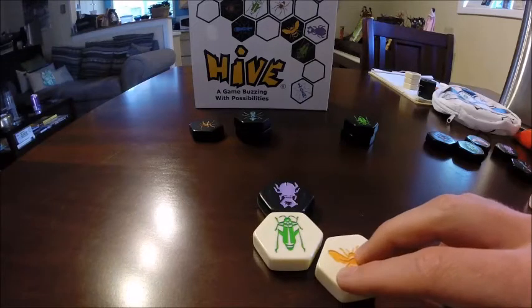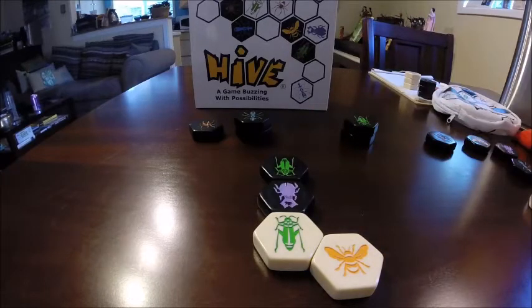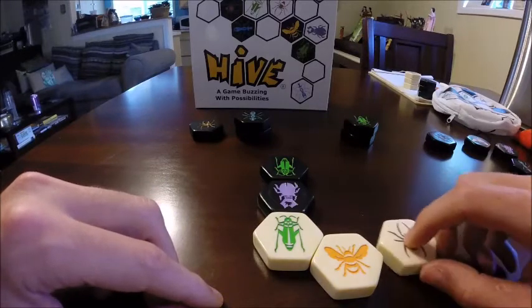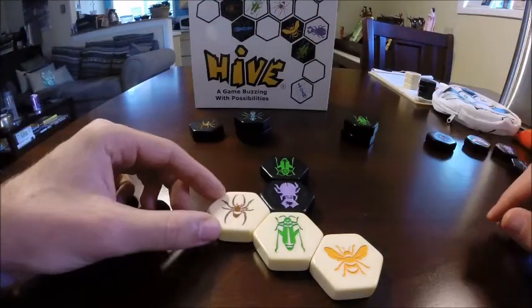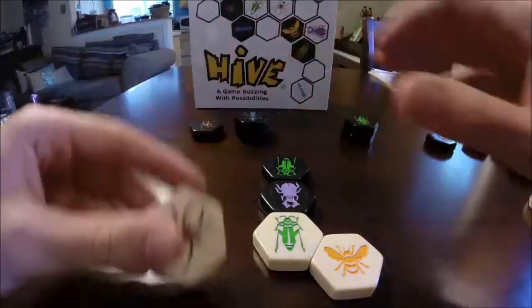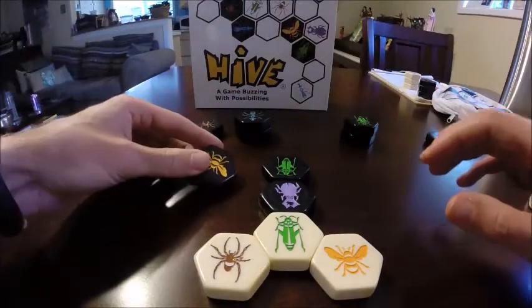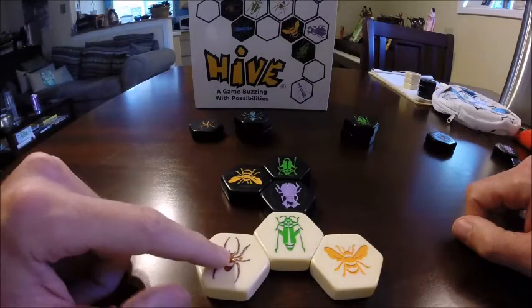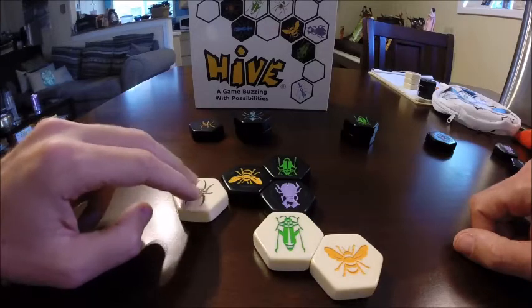In this example, white decides to play their queen. Next, black plays a piece, then white chooses to play another piece. The first major rule of Hive is that when placing a piece, it can only touch your color. So I could place this spider any of these places. However, I cannot place it here because the spider touches a black piece and a white piece. Similarly, I cannot place it here or any of the places that only touch black. I'll choose to place it here. Black then chooses to play their queen. Now on white's turn, since they've had their queen in for a turn already, white could choose to move a piece or bring another piece in. White chooses to move their spider one, two, three.